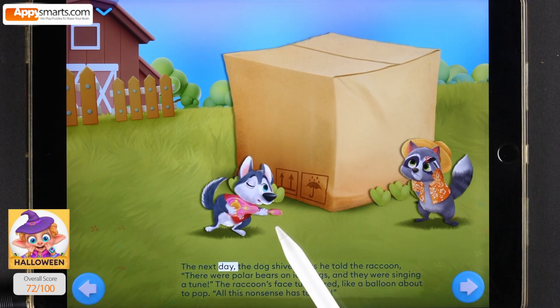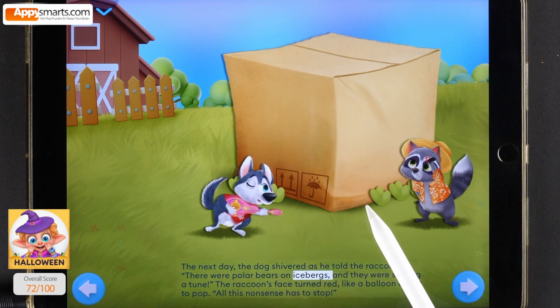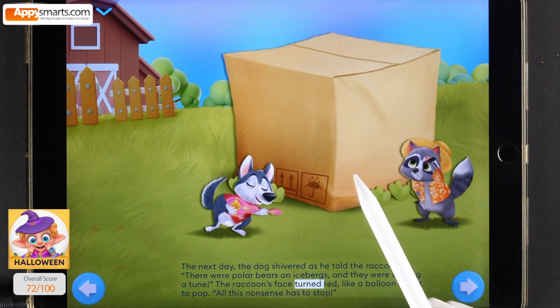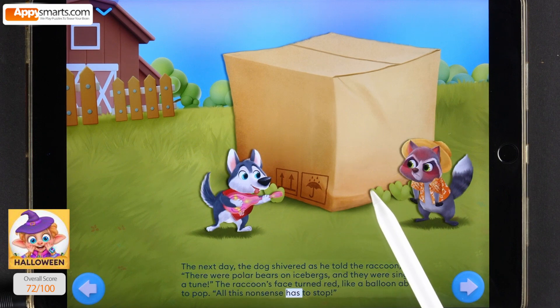The next day, the dog shivered as he told the raccoon: there were polar bears on icebergs and they were singing a tune. The raccoon's face turned red like a balloon about to pop — all this nonsense has to stop.